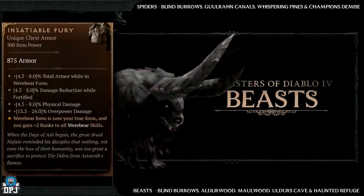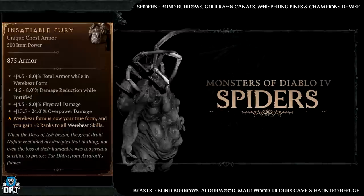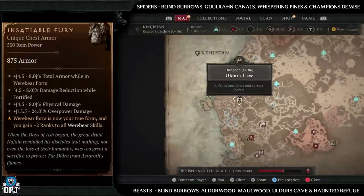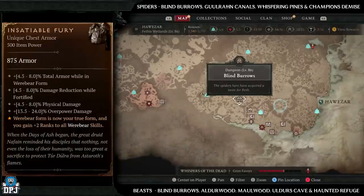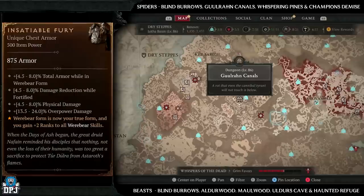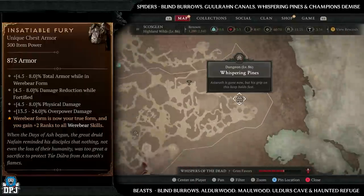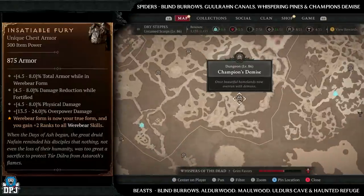Next up we have the Inciteable Fury, which has increased drop chances from beasts and spiders. Beast dungeons: Blind Burrows, Orderwood, Moorwood, Order's Cave, and Haunted Refuge. Spider dungeons: Blind Burrows, Gurun Canals, Whispering Pines, and Champion's Demise. You'd really only want to farm Blind Burrows if you can land a nightmare version, because it has both beasts and spiders — any of these dungeons will give you increased drop chances for this item.